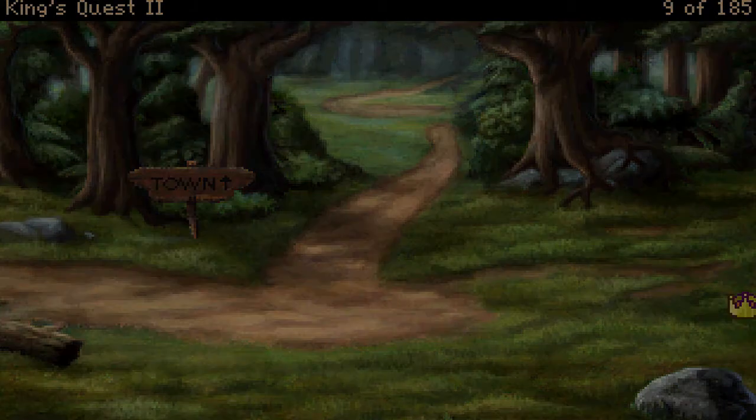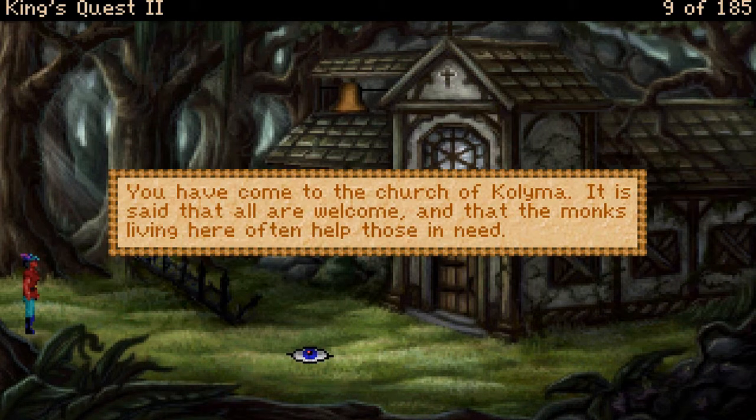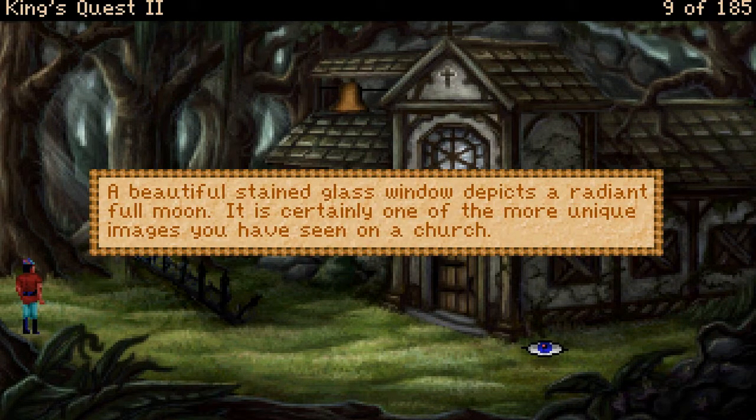There are some interesting things here. You have come to the Church of Kalima. It is said that all are welcome, and that the monks living here often help those in need. A beautiful stained glass window depicts a radiant full moon. It is certainly one of the more unique images you have seen on a church.